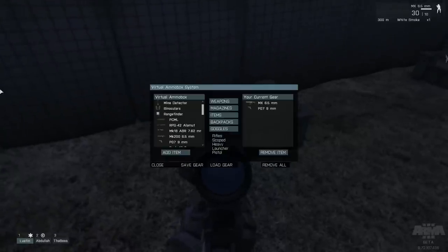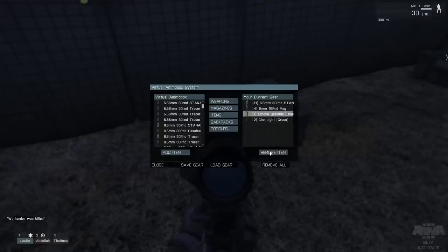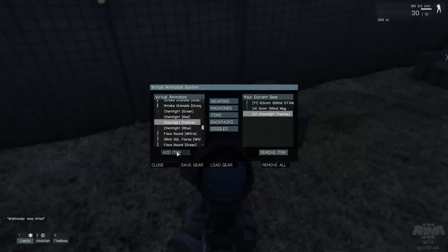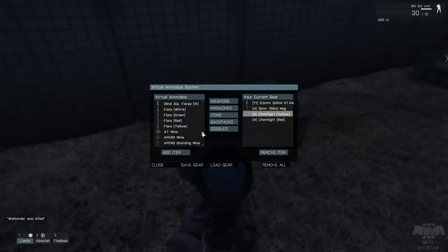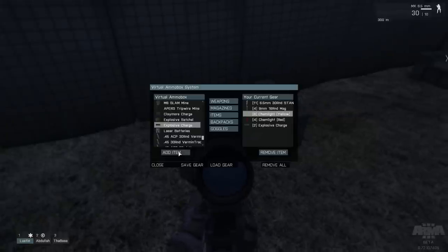We've added our scope to the gun. Going to magazines — I've got 11 mags, plenty of rounds. But we've got a lot of smoke grenades which I really don't need because it's going to be night, so we're going to remove those. Chem lights however are great, though different chem lights have different brightnesses — green is not very good. I'm going to drop green, take six yellow and a couple of reds. There are also flare rounds, mines, explosives. I'm going to take a couple of explosive charges because sometimes it's useful for detonating things.